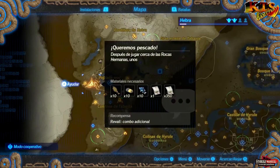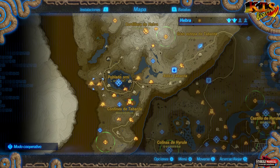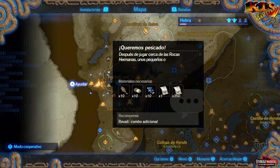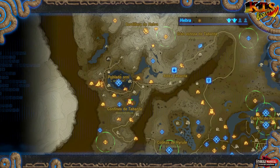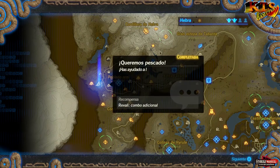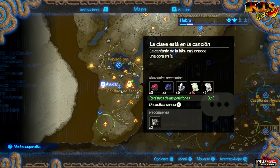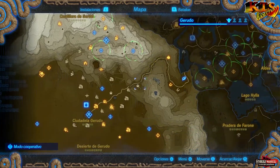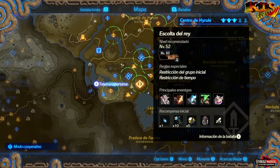Parece que hemos desbloqueado una nueva misión aquí. Queremos pescado como adicional para Revali. Pues bueno, como podéis ver ha costado, pero vamos aquí mejorando a cualquiera de los personajes. Y ahora sí que sí, vamos a centrarnos en lo que tocaba hoy.